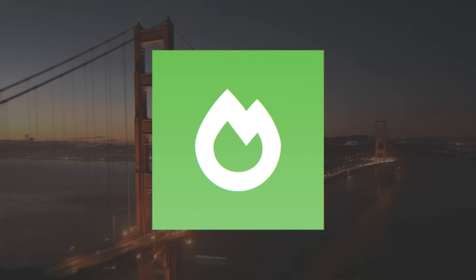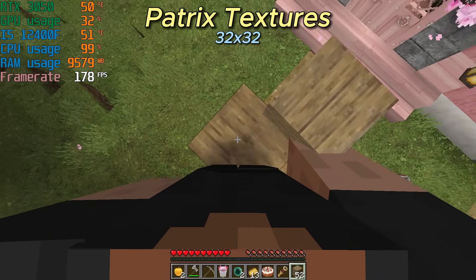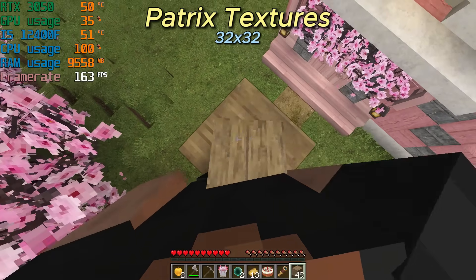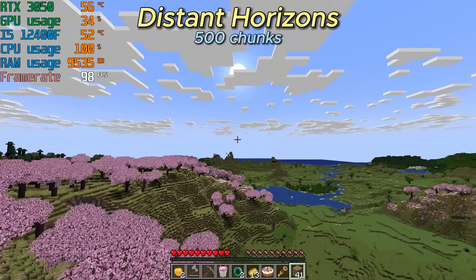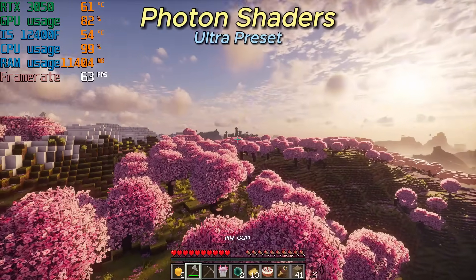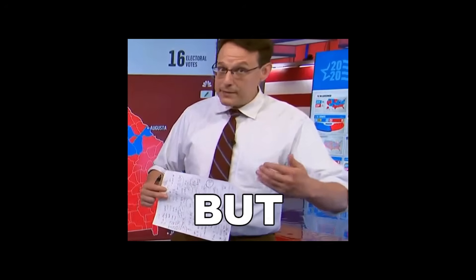Sodium. Yes, Sodium — a new mod built for Fabric. And let me tell you, it does its job insanely well. If you set up the right mods, make some proper settings, and slap on some shaders, you can actually make Minecraft look incredible. But first, let's take a look at how Minecraft runs with no mods at all.